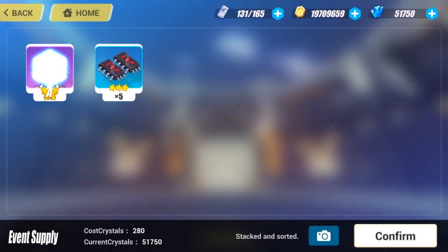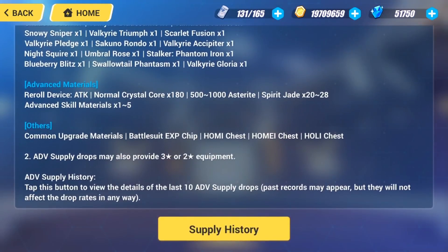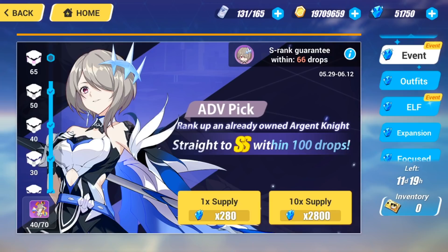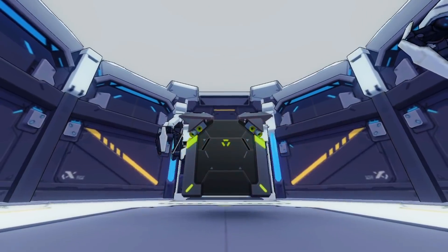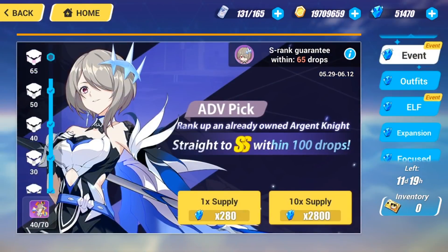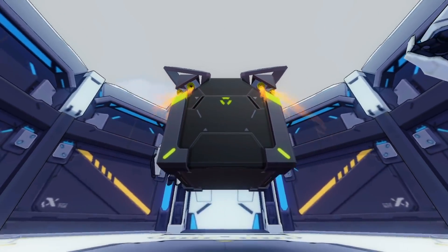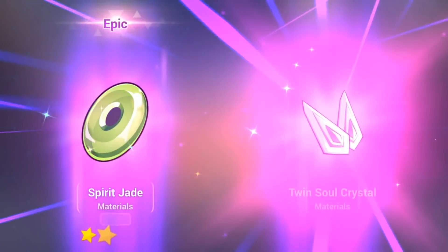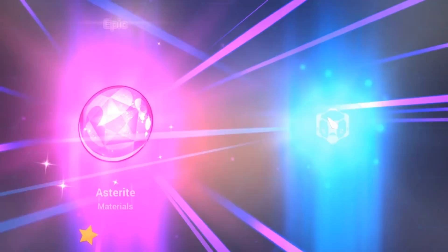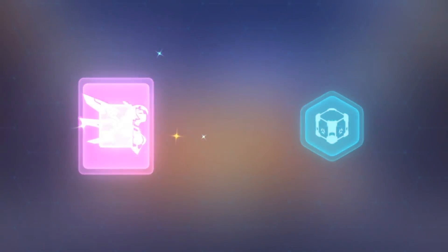Alright. The Advanced Supply by itself is really good value. We're gonna go to 65 pulls and within that I did get an S-Rank, which is not something you would normally get. In this case, 65 pulls for S to Double S is really good value. You literally need 3 cards and 10 fragments, so 65 pulls for the value of 3 cards and 10 fragments — that's like an average of 20 pulls for an S-Rank card — getting her all the way from S to Double S. I think it's really worth it.